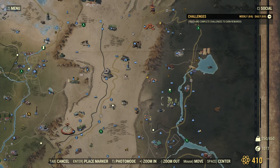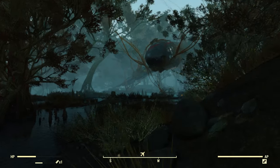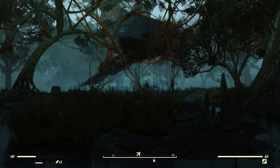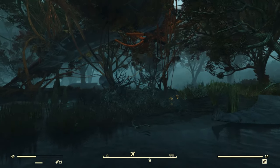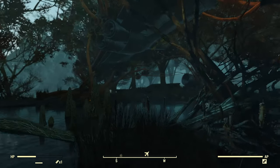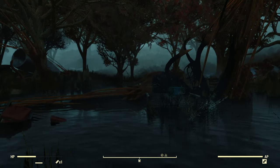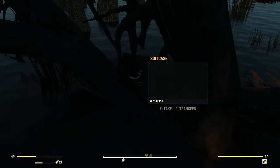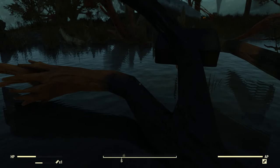Let's head over to the crashed plane in the Mire. What we're looking for is actually directly beneath the main fuselage of the plane — specifically, a suitcase. There are a few, so we'll have to find the right one. Nuka-Cola marketing access code. Grab that.